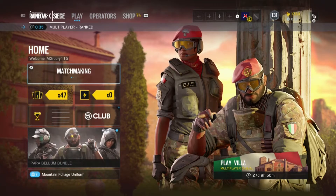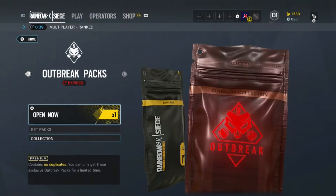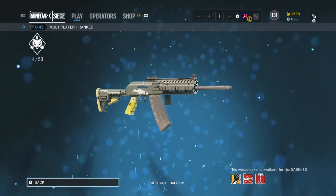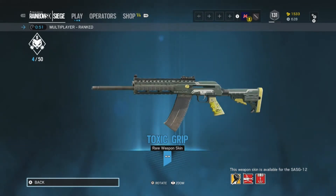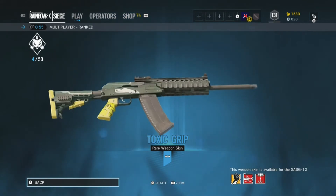While we wait, let's play a game of what's in this alpha pack - I may have one or two. I've still got outbreak packs so let's open it. It's a blue. Really? Was that for a grip? For fuck's sake.